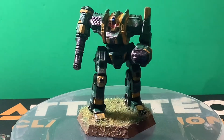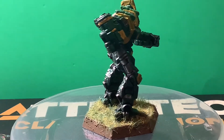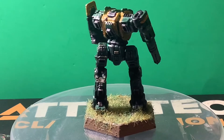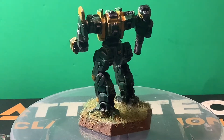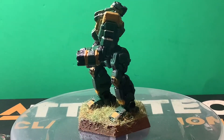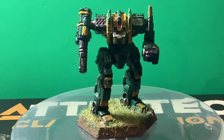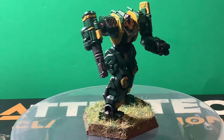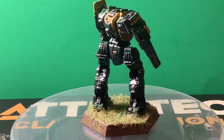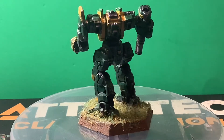And you can see the cannons — I painted it with a light effect, like the ER lasers are firing. And when I use black, I paint it black on the areas where the arms are, and then I use a metallic. I use GW — not Iron Breaker, but the other one. The Gun Metal. I use Gun Metal for the GW stuff.